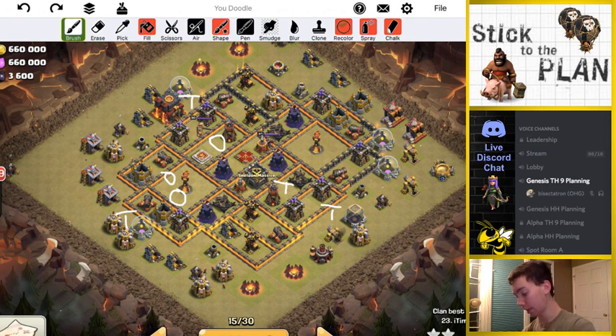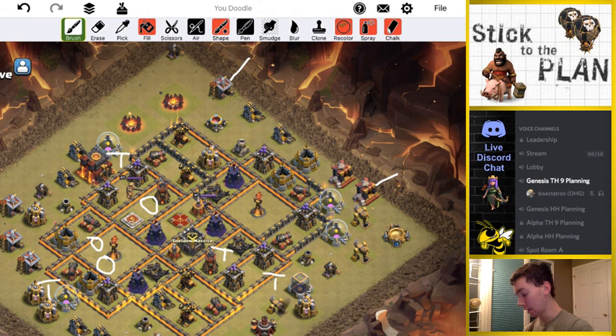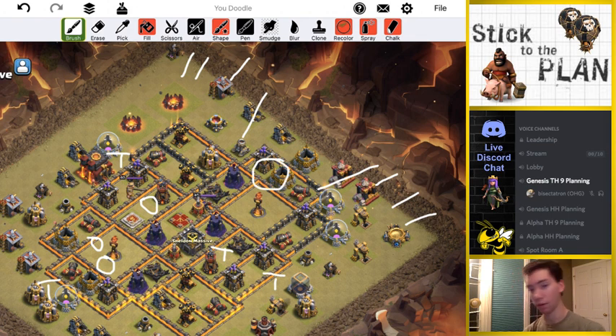My plan is pretty simple. I think I can just drop down a wizard here to start creating a funnel, a wizard up here, then three witches on each side — maybe a little bit higher up. Two to three bowlers with each group, maybe two bowlers and a wizard. Just witches and some DPS with them. Then a golem here, golem here, jump right here to open up that little T-section. I'm not going to open up anything besides those three compartments, and then drop my bowlers, CC bowlers, heroes — just go hard at this base with a big bowler kill squad.